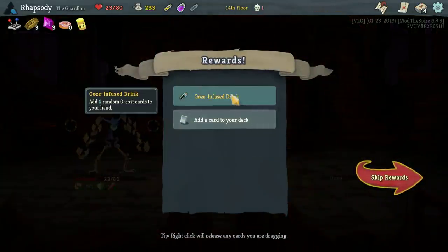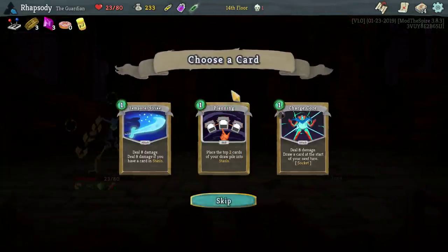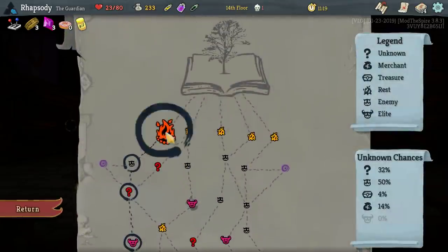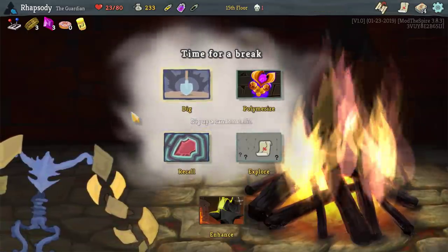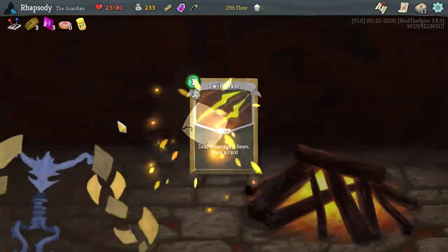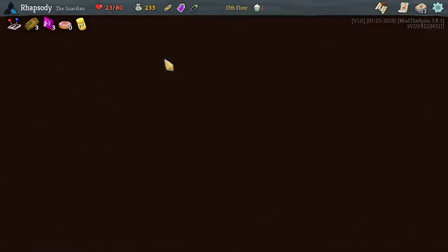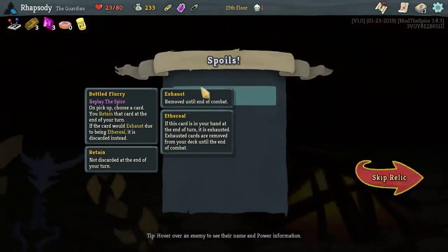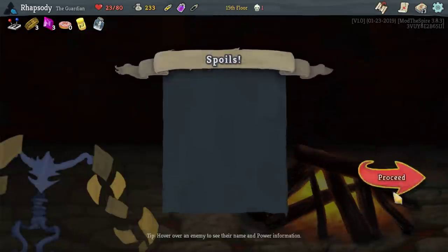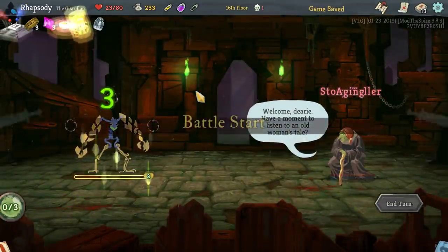Ooze Infused Drink — add four random zero-cost cards to your hand. Oh my god, that's wild as hell for us. We should enhance — add a card draw onto the twin slime. Let's dig. We get Bottled Flurry — a bomb pickup that you retain at the end of your turn. If it would exhaust you, being ethereal it's discarded instead. We'll put that on the Shield Spike so that I can hold that until the right turn to play it.